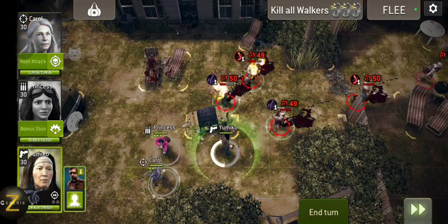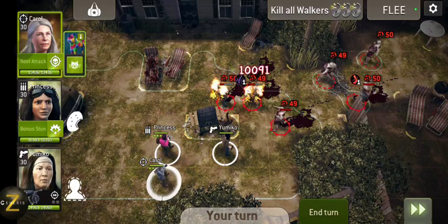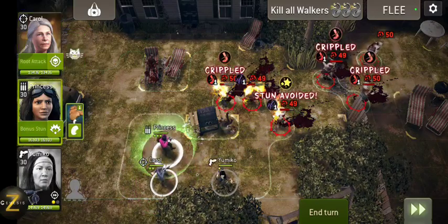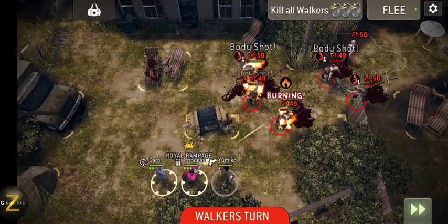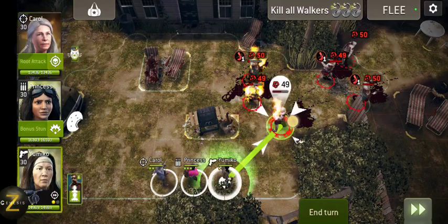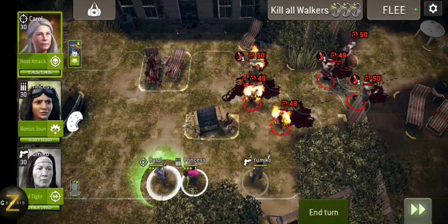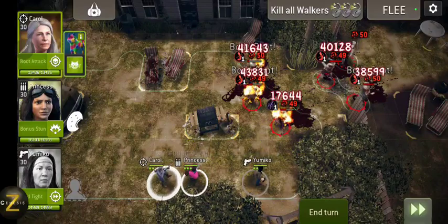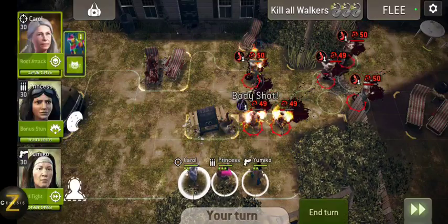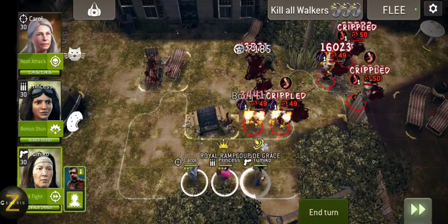We're not gonna shoot with these guys, we don't need to. The diagonal counts as more than two spaces because when I did this before it did not root him, so let's slide over - now he's rooted. I could root that guy way over here with the charge and with the regular attack root that guy too.